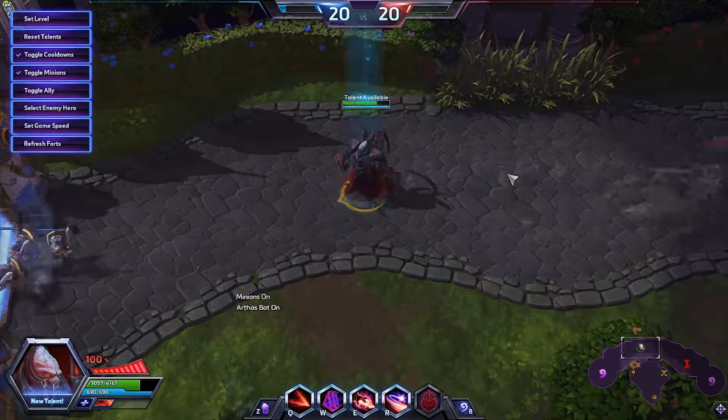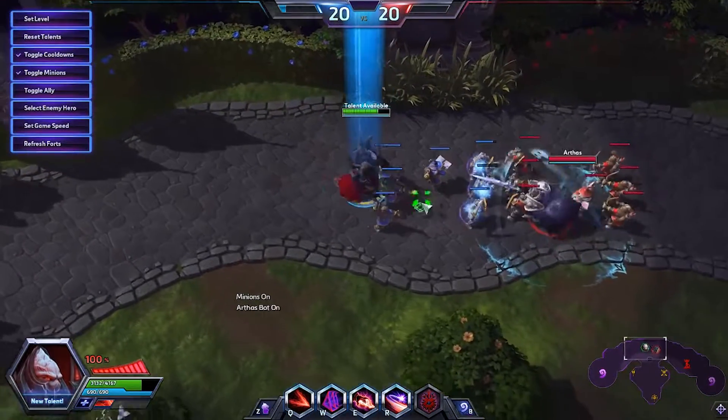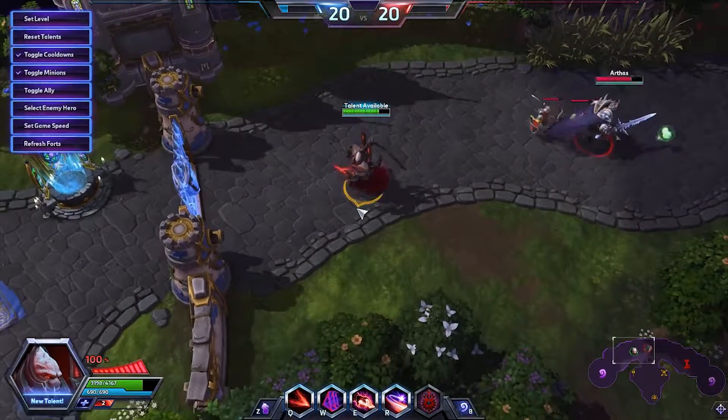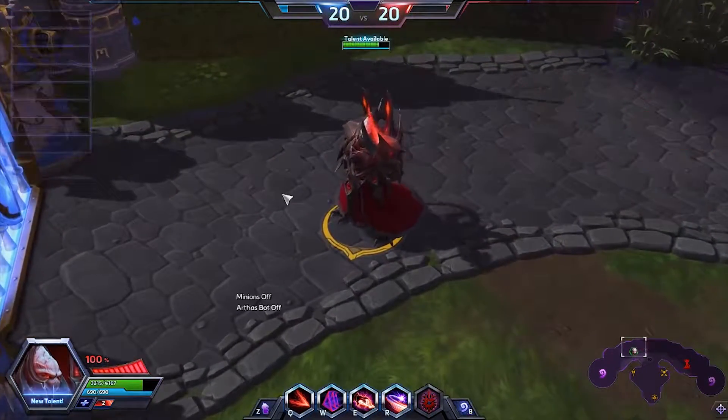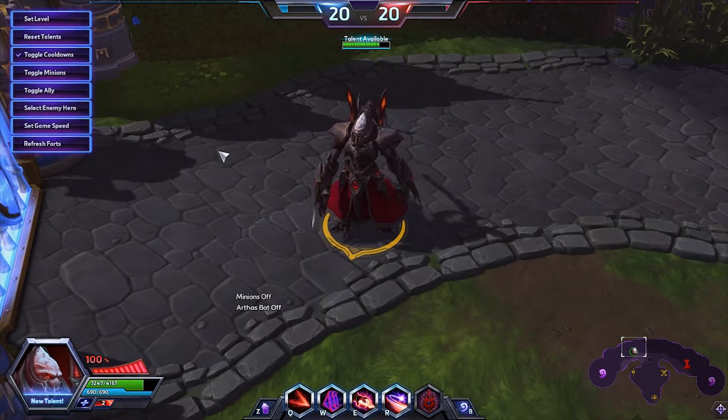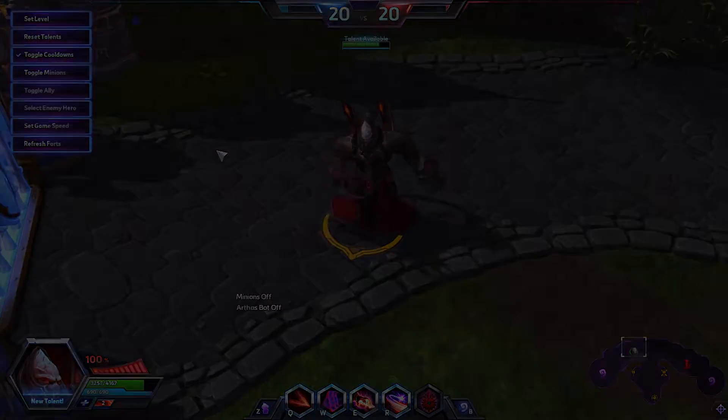Alarak's second ultimate ability is called Counter Strike. You become protected and unstoppable for one second, then you deal a wave back to the target. It only works when heroes attack you — not minions. The range is basically a long version of Discord Strike.